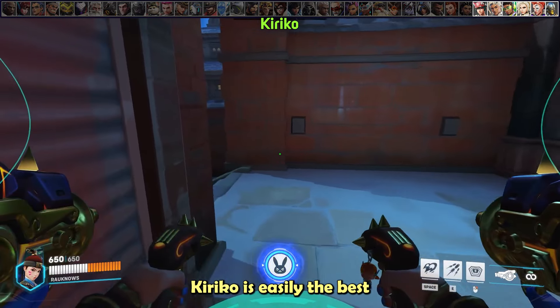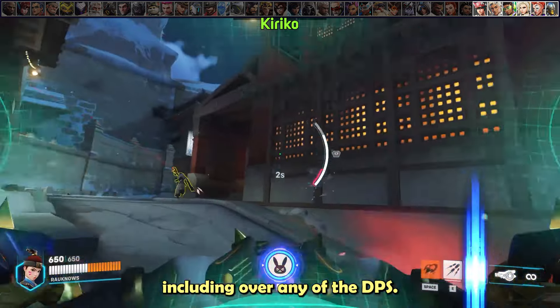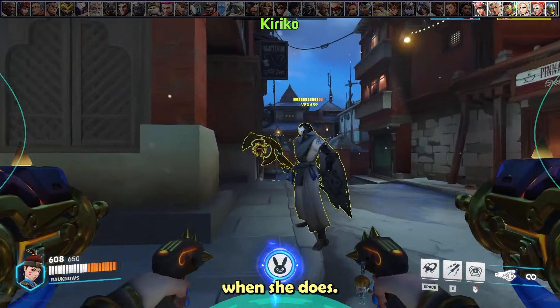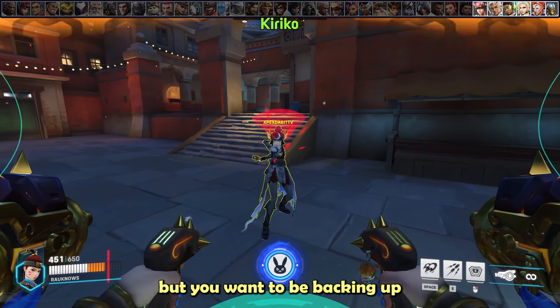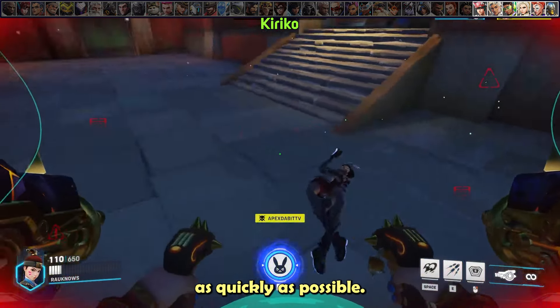Kiriko is easily the best dueling character in the entire game, including over any DPS. Keep your eye out for when she uses either her Suzu or her teleport, because you want to hard commit when she does — she's a very easy target without her cooldowns. Defense matrixing an incoming Kitsune Rush can be a good idea, but back up as you do it and try to create distance and get out of line of sight as quickly as possible.